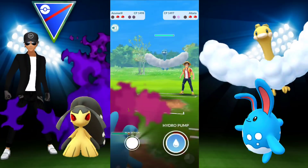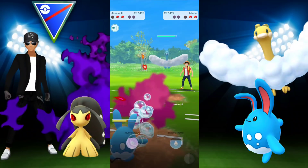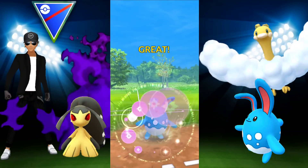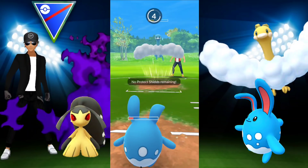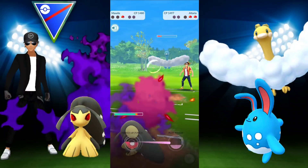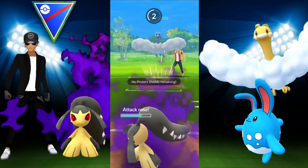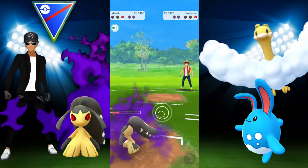They bring in their Altaria, so we go for Play Rough — they use their last shield. We're going to get to another Play Rough but it'll be close. Mawile has to take the win here; it's no Ice Beam so it won't one-shot it. They get off another charge — they had to, otherwise I'd get to Play Rough again. We go for Power-Up Punch to boost the Fire Fang, tank their last charge, bring in Bastiodon — and Mawile takes the win again! This thing is so worth the investment.